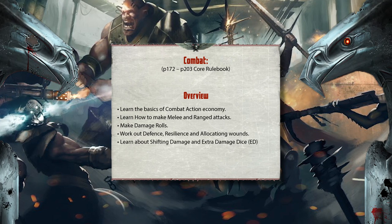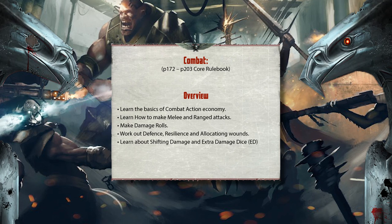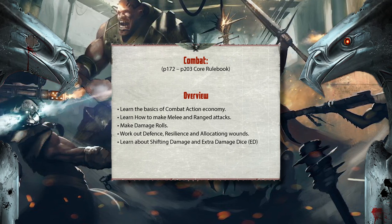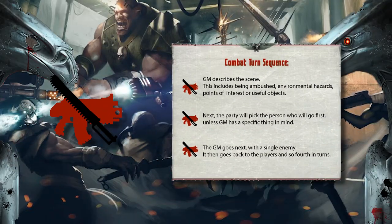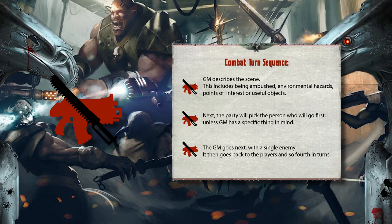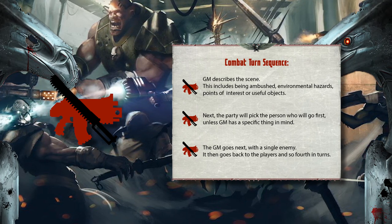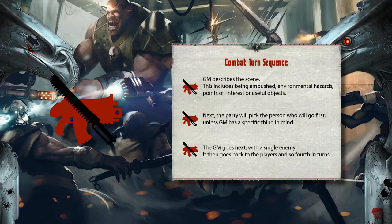Combat begins in the following steps. First, the GM describes the scene you find yourselves in. This includes whether or not you are considered ambushed, any environmental hazards, or points of interest or objects that may prove useful. Next, the party will pick the person who will go first. There might be a lengthy discussion, so you might want to select someone who was being more aware, or who was closer to the enemy at the time. This is a great determining factor for who goes first as a general rule, but it can be situational to the narrative.